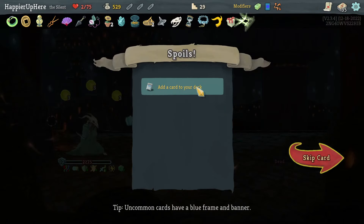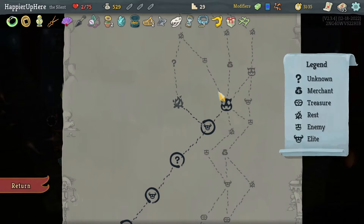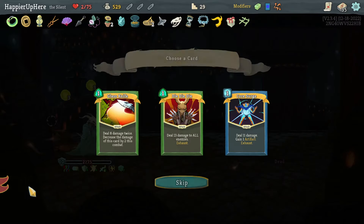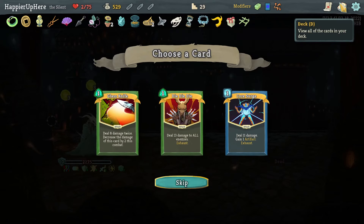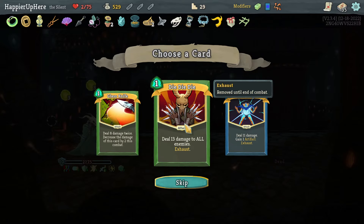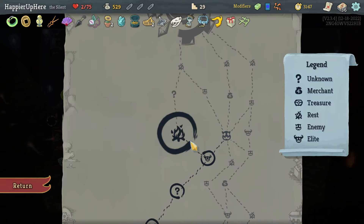Beautiful! Survived with two HP. Got Pantograph: at the start of boss combat, heal 25 HP. That makes me think maybe I can skip resting, but I still have another question mark that might be a regular fight. With Blue Cards it can't be a regular fight — maybe I'll risk it. Court Search is nice. Let's take the Data Disk — I don't have a lot of AOE damage.